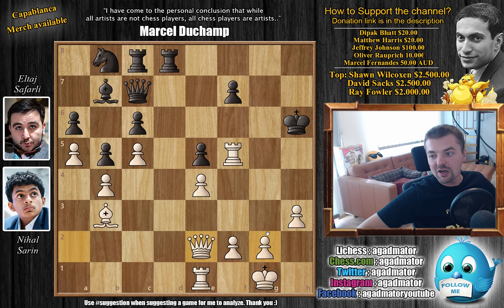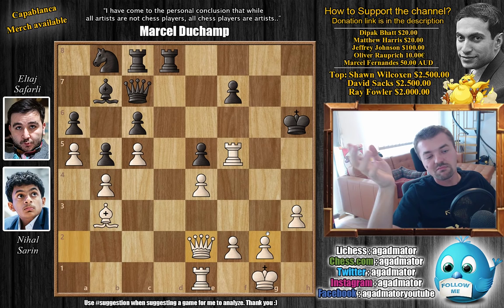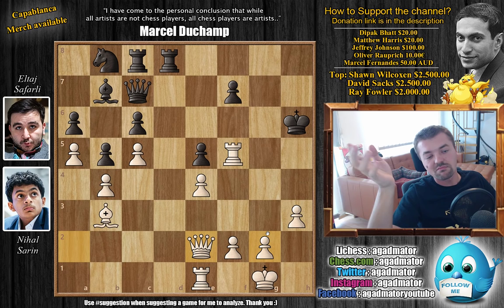Nihal already beat Jorge Cori in the previous round with both wins with White and Black pieces, and now a victory against Eltar Safarli. It seems the Kramnik training camp is definitely paying off. If he continues playing like this — complete annihilation of his opponents — he could get very far in the World Cup and maybe even grab a seat in the Candidates Tournament. I don't think anyone that young has played in the Candidates since Bobby Fischer in the 1959 Candidates Tournament in Bled, Belgrade and Zagreb — Fischer was 15 or 16 at the time.